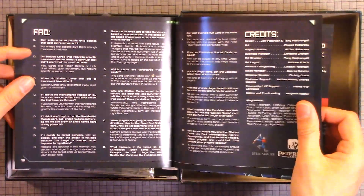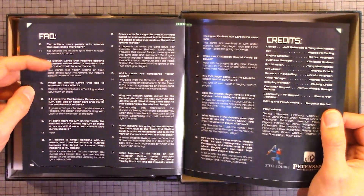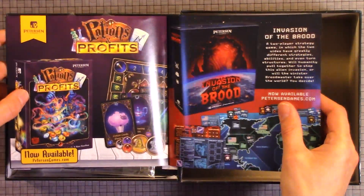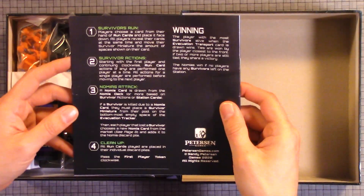One thing we know is that you definitely want to read the FAQ. Sometimes the rules might miss things — they pin the FAQ in a lot of board games. We also have Potions and Profit — we actually unboxed that game — and Invasion of the Brood, which we're going to unbox probably after this one.